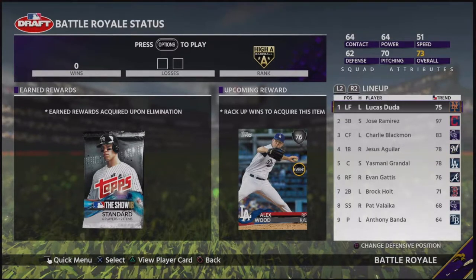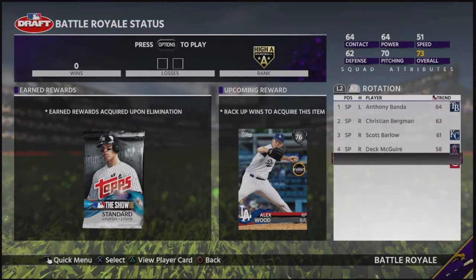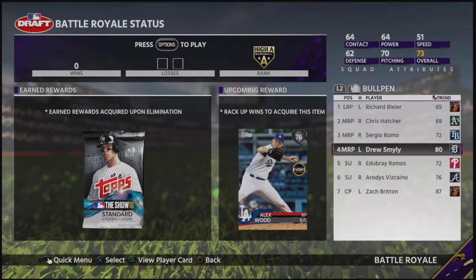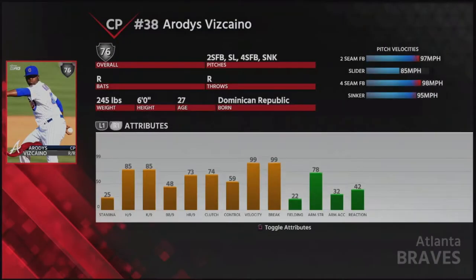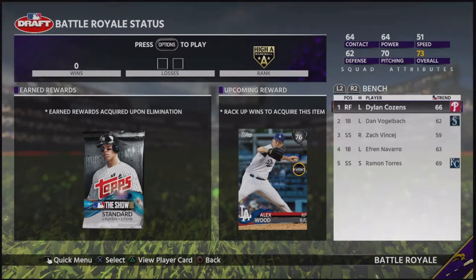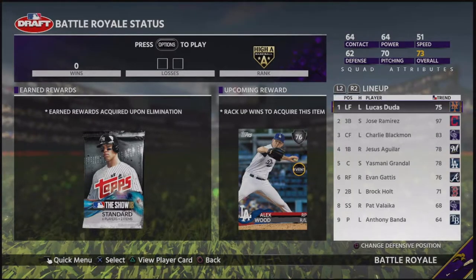I think I figured out a decent lineup. I went ahead and threw Lucas Duda in left field - he'll lead off, followed by Jose Ramirez, Charlie Blackman, Yesus Aguilar, Yasmany Grandal, Evan Gattis, Brock Holt, and Pat Vleka. Honestly, I'm actually kind of liking this team. Aside from Tony Singranian in the starting rotation, overall this team isn't bad. We have a couple good lefties in the pen, Aroldis Vizcaino as a decent righty, and also Romo. The lineup - I'm actually liking it. Let's go ahead and try to find an opponent and get a win.